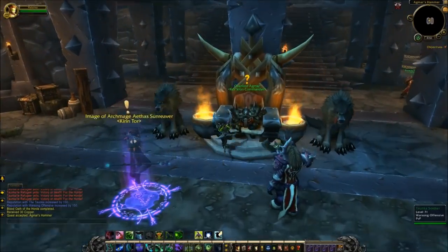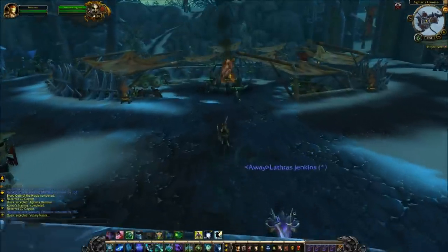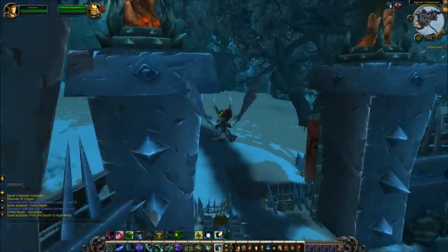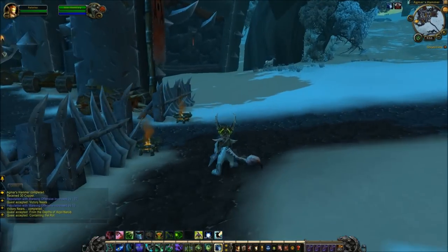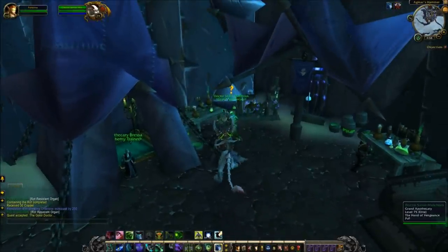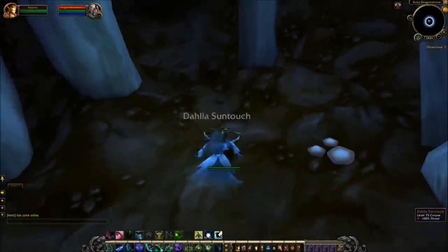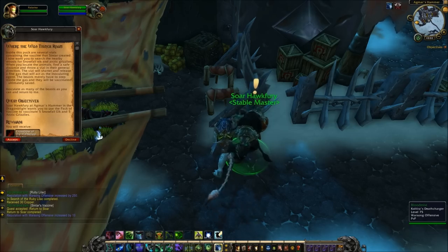Once at Agmar's Hammer, complete the quest Victory Nears. And having done that, you'll head over to Sawhawk Fury, the Tauren, who is standing behind this wall over here. Complete his quest Containing the Rot, and then from the same quest giver, do The Good Doctor, heading over to the wonderfully named Dr. Sinter Melfius, who sends you over to the Emerald Dream area of Dragonblight for the quest In Search of the New Blight. Turn that in and return to Sawhawk Fury. And finally, you can now start the quest Where the Wild Things Roam and receive the item we've been working towards.